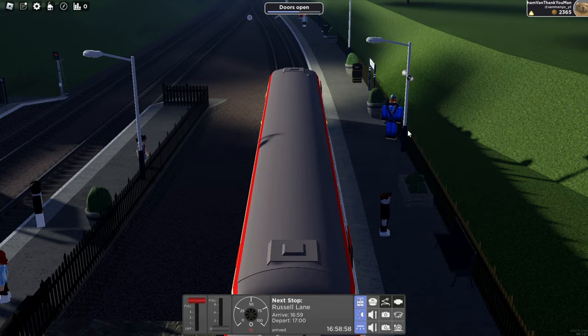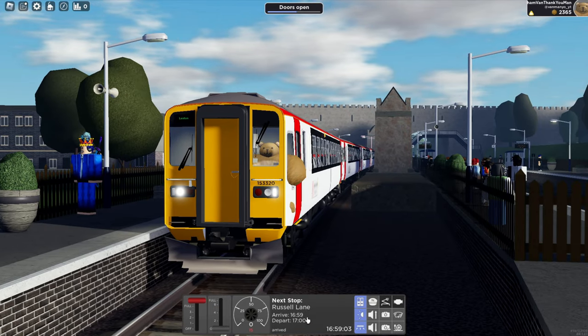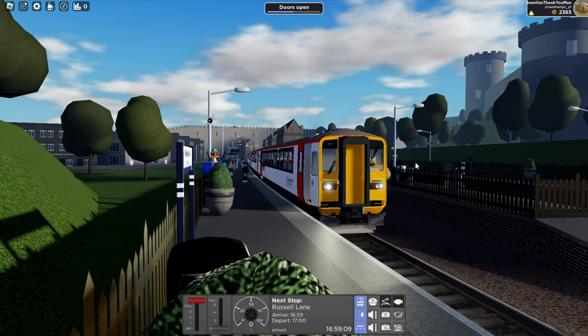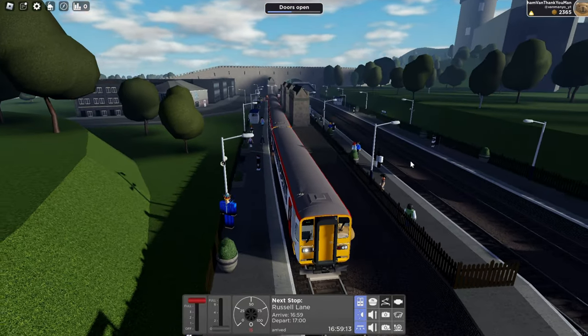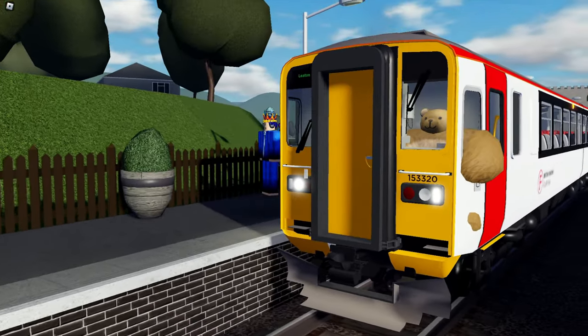Today we are driving the brand new Transport for Wales Class 153 from here in Russell Lane over to Leeton to see how different this is to the other 153s. Today we are in a four-car formation, which is probably quite a rare thing, but let's have a little look at the 153.